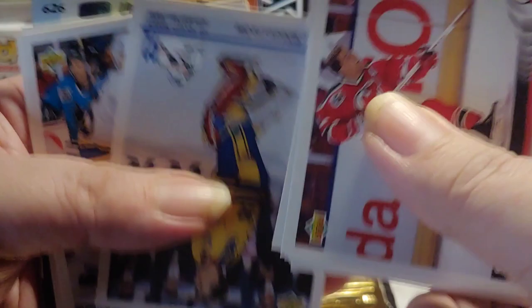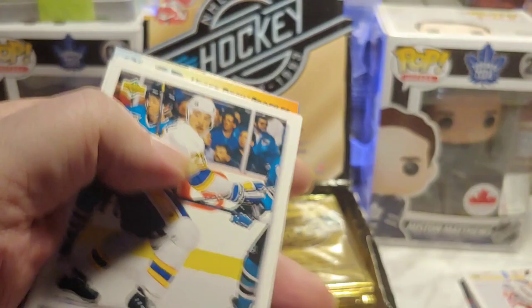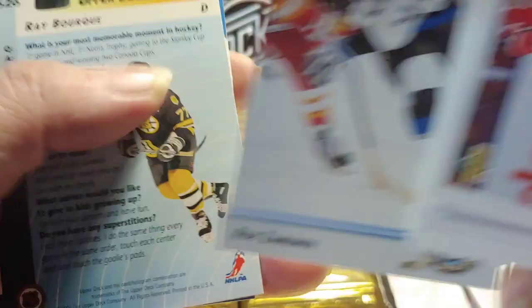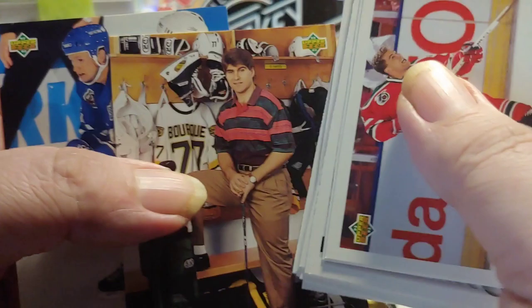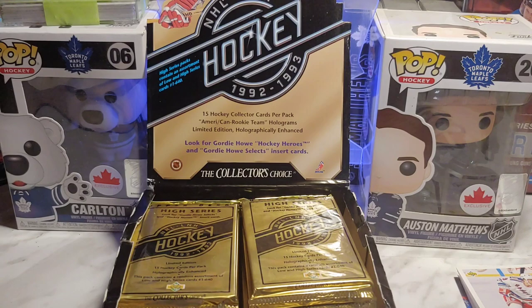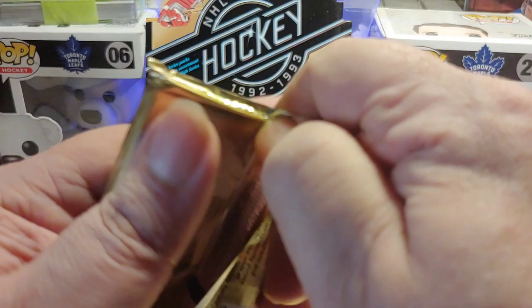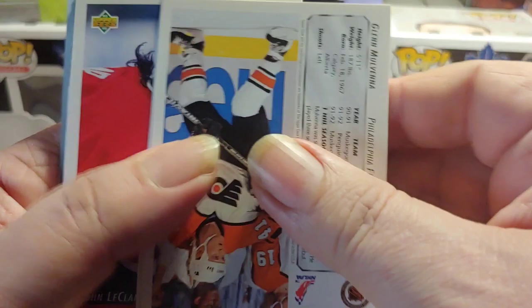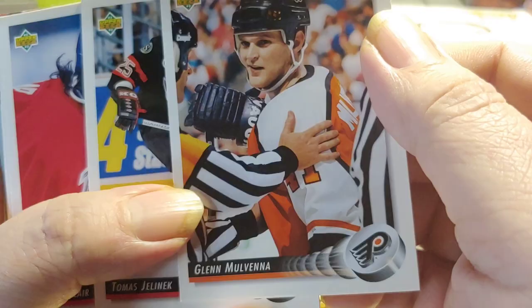We got a David Jensen rookie. And Tobias Sotterstrom rookie, sorry. Basically on these cards there's a lot of rookies, but they're not labeled as rookies. Ray Bourque. And we got two Young Guns — Nikolai Borshevsky, nice. People like this — small names you usually haven't heard before — they're usually the rookie cards.